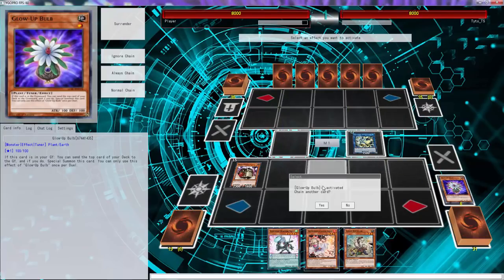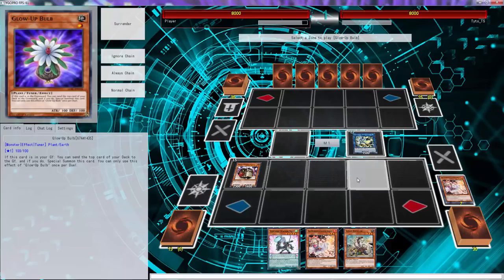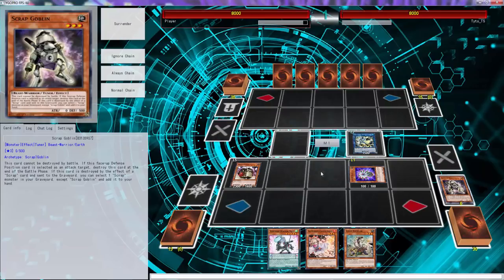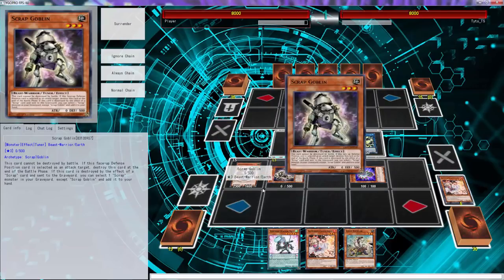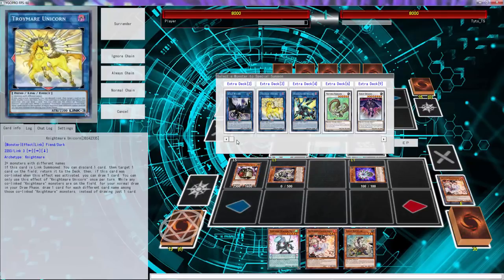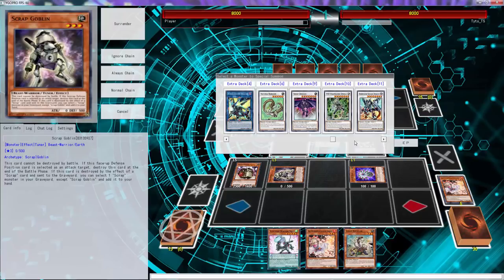Let's try it. Oh, there's an Ash Blossom. That's not too good, but it's okay. We can use this to get the goblin. We want to special summon to our side of the field. And then what we can do there is... wait, this is a tuner, so that's kind of pointless.